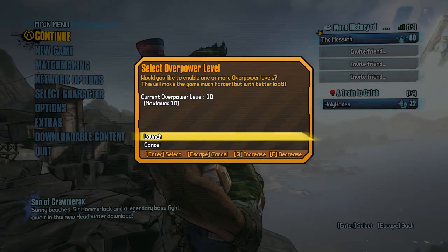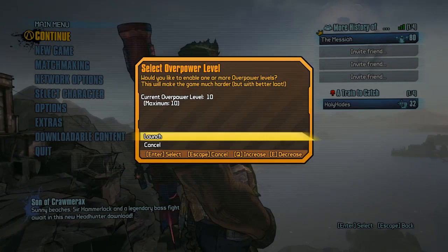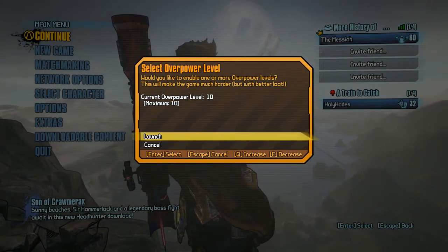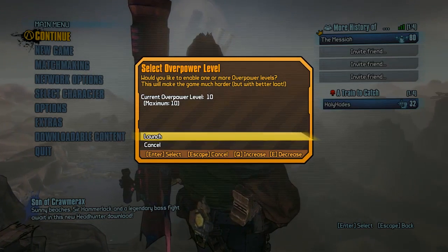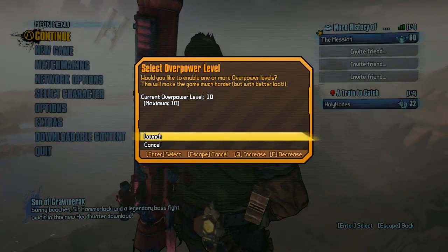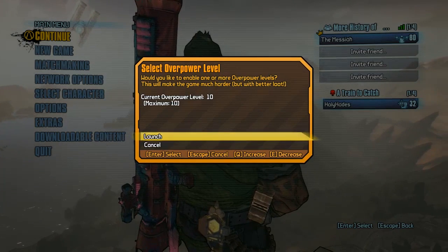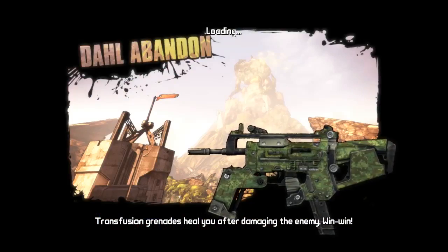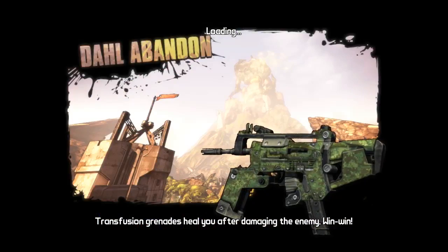As you can see on screen we are over power 10. Obviously all our gear was over power 8 for a long long time, so while the DLC is fresh and new we'll go in and do some farming to see what items we can get at over power 10. I'm literally just going to stick to the DLC.